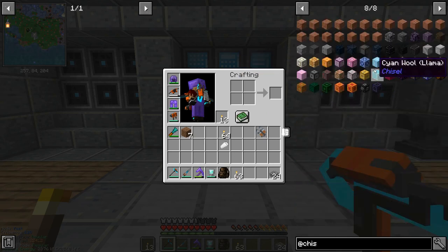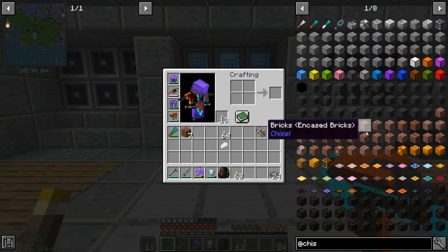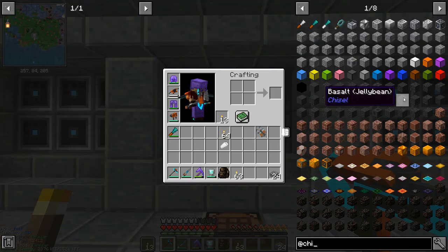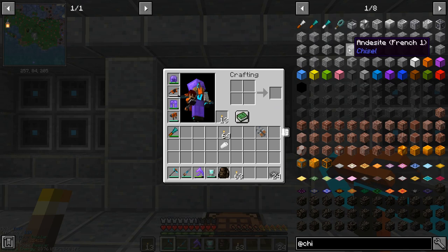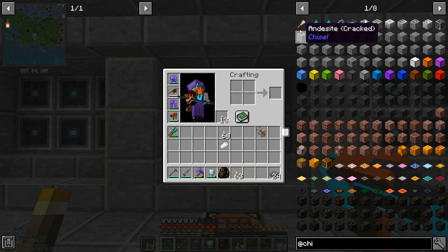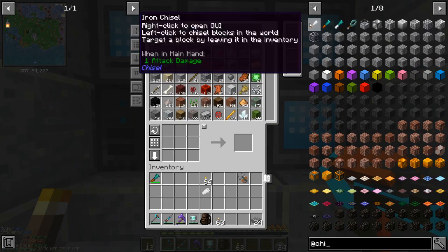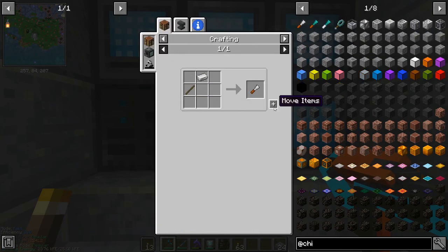If you don't know what this is, don't worry because we're going to have a quick overview of the Chisel mod right now. The Chisel mod gives us lots of new blocks to play with, but it also lets us use existing blocks in different ways by adding different patterns to them. We do that with these chisel tools — I've already crafted the diamond one, so we're going to do the iron one. It's just a stick and one iron ingot to craft it.